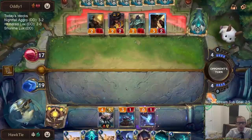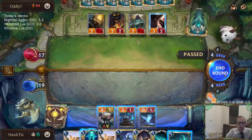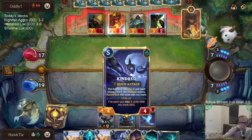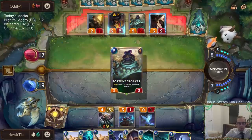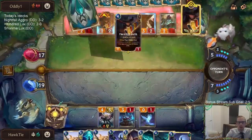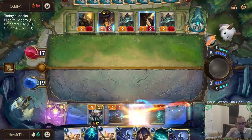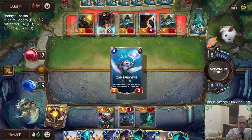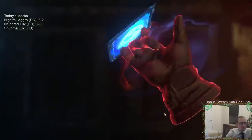Maybe I'll just play this 2-drop and pass and then have spell mana to go along with Kindred, Spear, and Leech the next turn — that would make sense. We both have 8 cards in hand. I got some more draw-2s, but I got more draw-1s. I think it's at 7 now. Keep up! Looks like I'm on a hot streak.